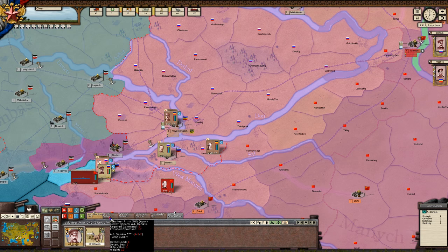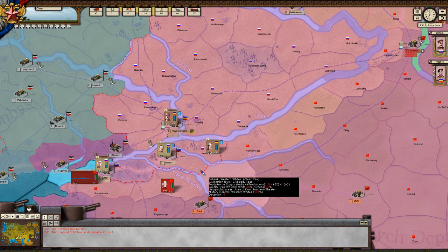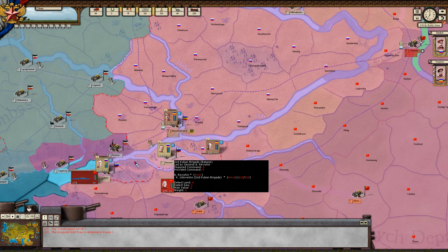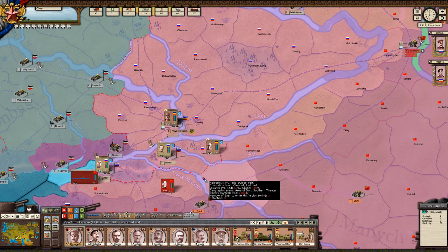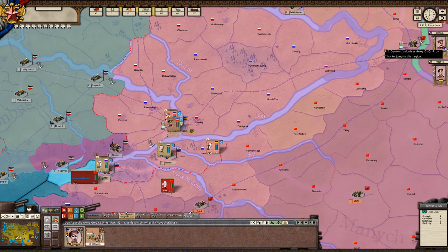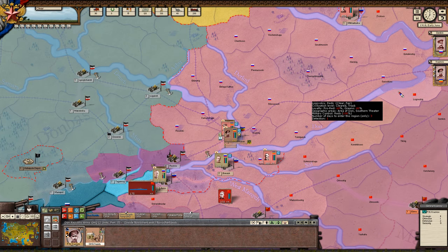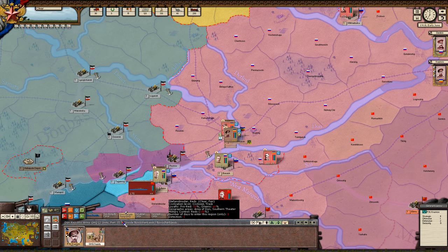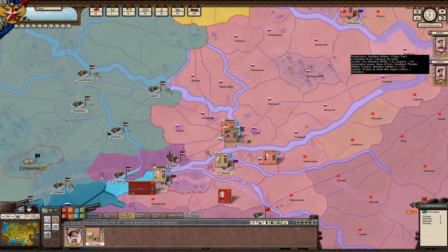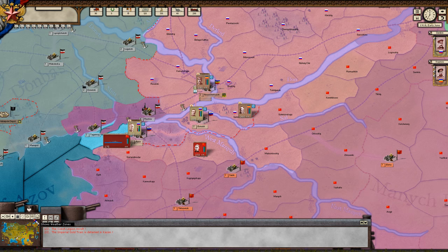In Revolution Under Siege I believe we have 4-star commanders, though that might be Civil War 2. Your 3-star commanders are your overall commanders — the big kahuna. You'll have your theatre commander, which I think is Denikin over here. Krasnov for the Cossack forces, Denikin for the White Russian forces.